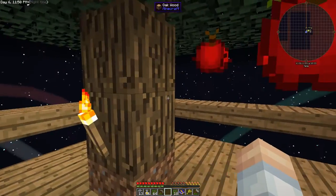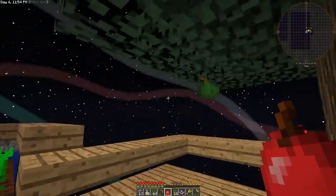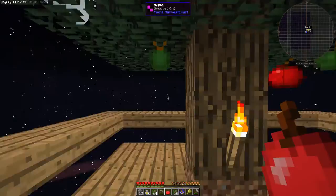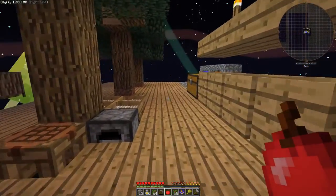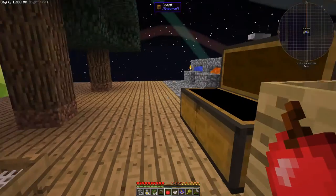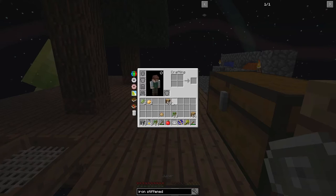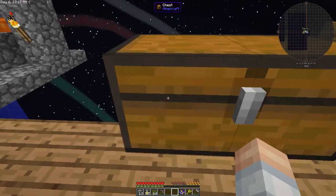While we were on stream, I decided to make one of these apple trees from Pam's Harvest Craft, because then we can take those apples and make juice. We've got a juicer — it wasn't too bad to make — and that is going to help our overall food situation every time.